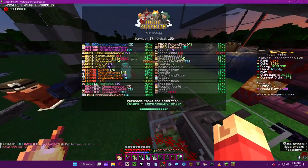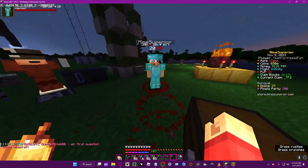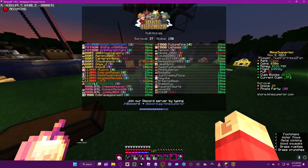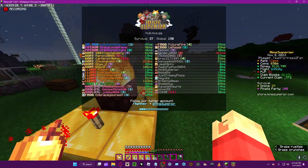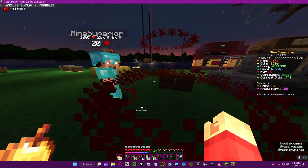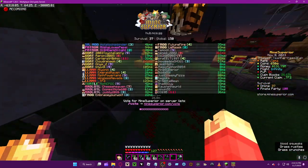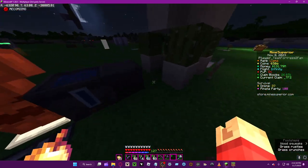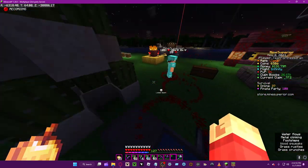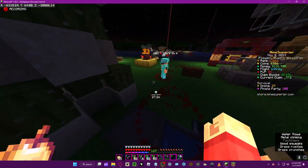Basically how the bounty system works: multiple people can put bounties on the same person, however it's more of a queue rather than collective. So let's say BitterBoys sets a bounty on MineSuper for $500 and I set one for $50 — he did it first, which means whoever kills him would get $500 instead of $50. I think it works the other way around too, but I'm not entirely sure.